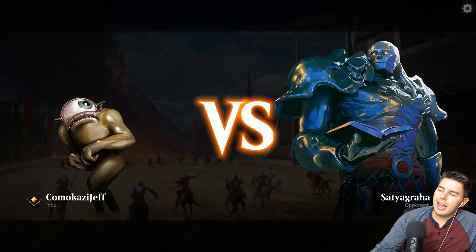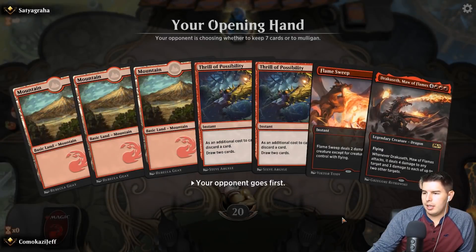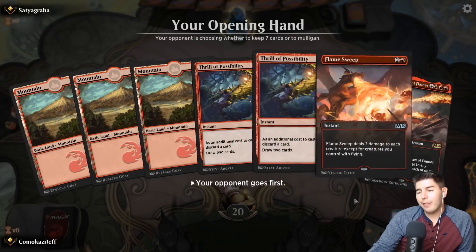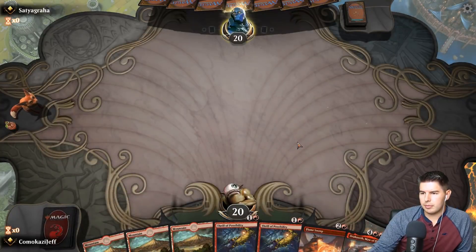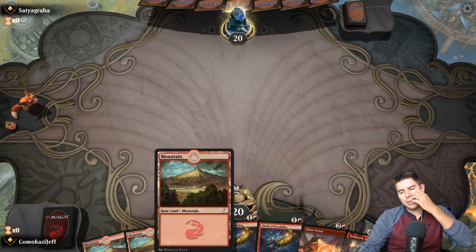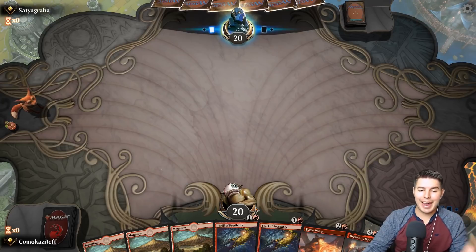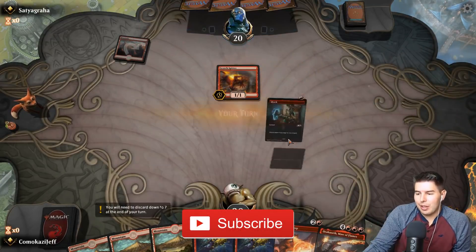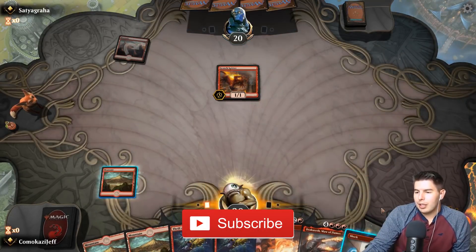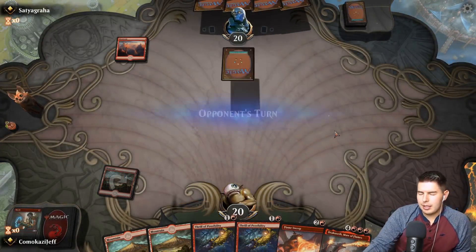Up against Sadiagraha — bring it on! We have lots of draw spells, we can dig for Iron Crag Feet, and we have Flame Sweep for protection. We'll keep this hand. We need to hit four lands and Iron Crag Feet to get Dracuseth out early. If not, we want to make sure we're getting up to seven lands. We'll just shock and Flame Sweep is looking really good against this deck.